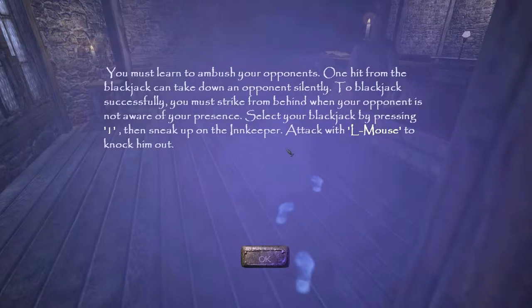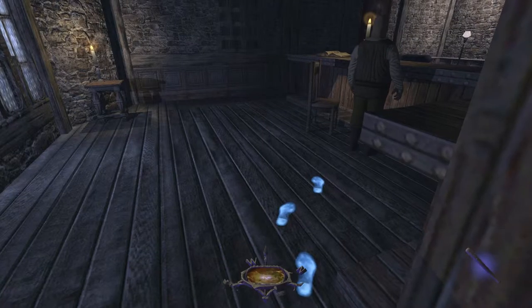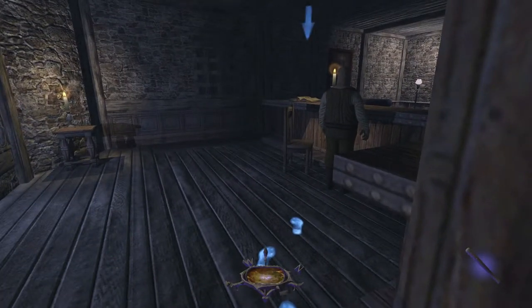Then they are good. You must learn to ambush your opponents. One hit from the blackjack can take down an opponent silently. To blackjack successfully, you must strike from behind when your opponent is not aware of your presence. Select your blackjack by pressing... what? Is that a bracket? By pressing a button, then sneak up on the innkeeper. I take the left mouse button to knock him out. I have my blackjack equipped.